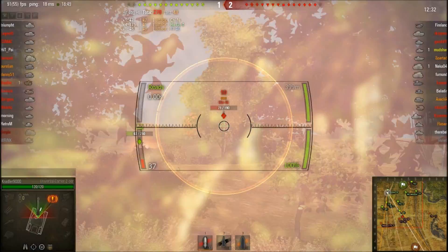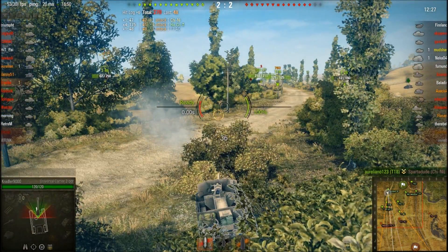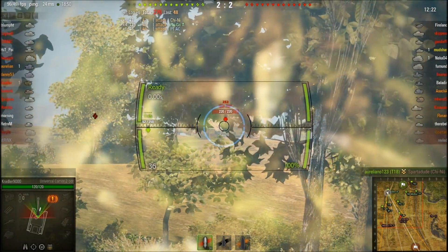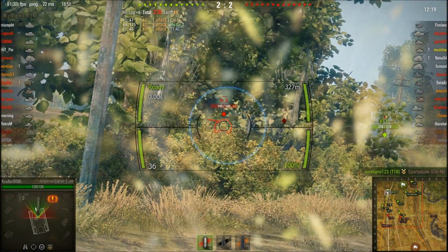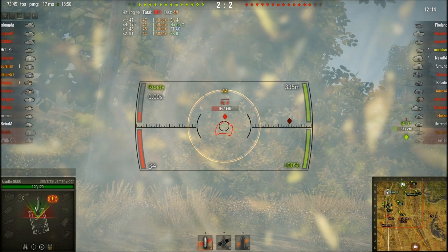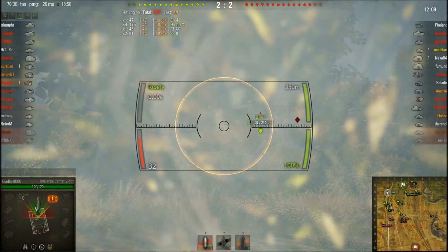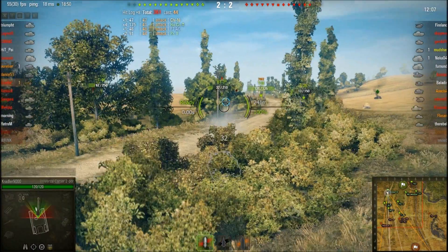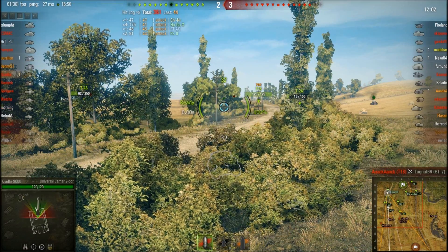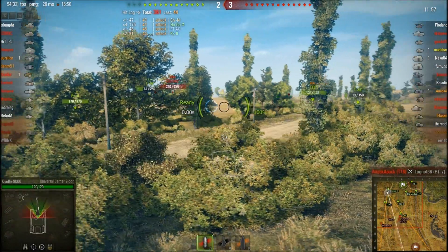We got a Chi Ni. He luckily evades my shots with bullet time and gets taken out by a T18. This Chi Ha was actually not playing a bad game — he's in his tier 3 tank and he's just going to hide back and forth in between that rock. We're not able to get a good shot on him.